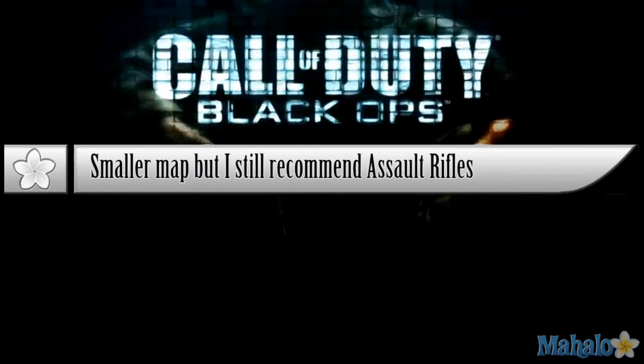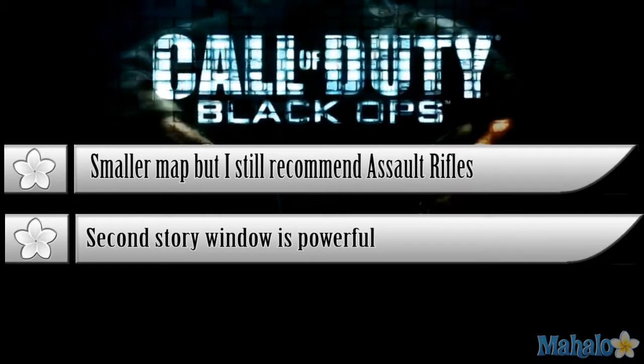All right, to review: remember this is a smaller-size map but I would still recommend mid-range assault rifles. I'm not sure about three-round burst guns, but the G11 can fire pretty quick — if that's your go-to then stick with it. Weapons like the Commando and Galil work well also. Remember the second-story window is very powerful — the one with the broken blinds that you can aim your barrel through.